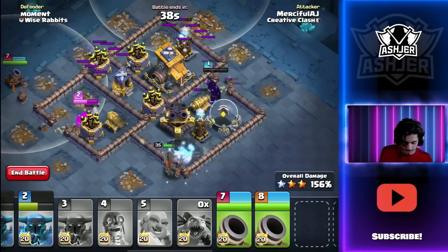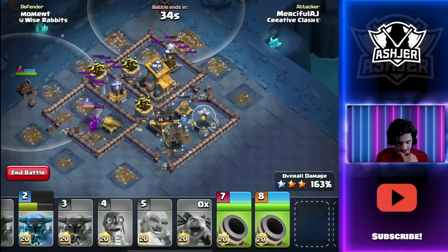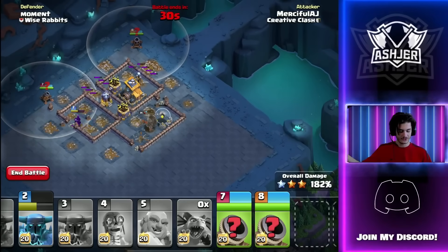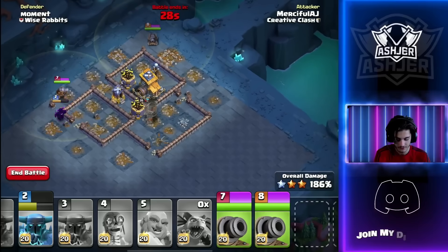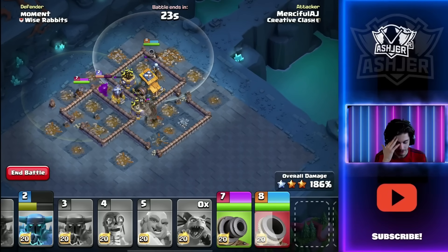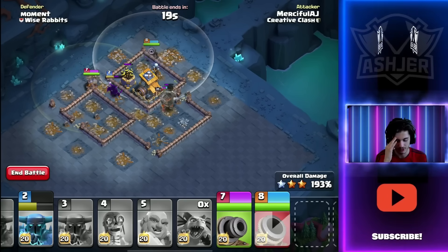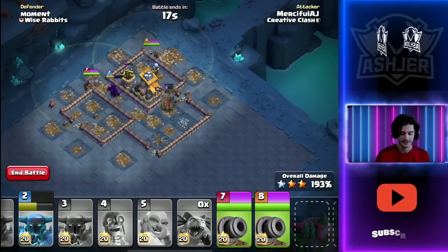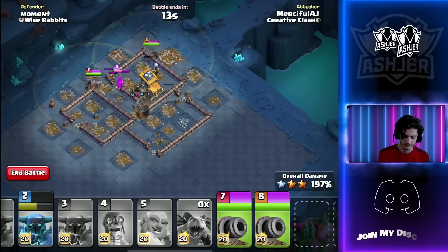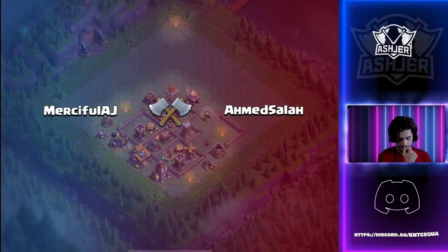One, two, three — the Battle Machine takes down all the defenses in the compartment, and just like that we have our first six-star of the video! That Bomber getting flung was scary but we are looking good. I'll play around with the number eight Cannon Cart so we don't take down the Builder Hall too early, and just like that we have our first example of this strategy absolutely destroying a base with quite a bit of overkill even with some big mistakes. Let's get to the next attack.